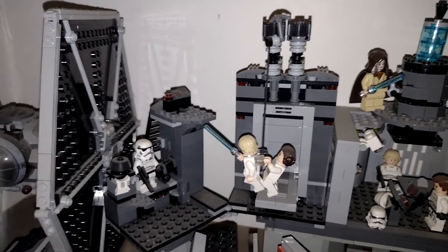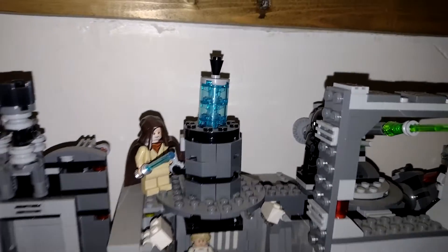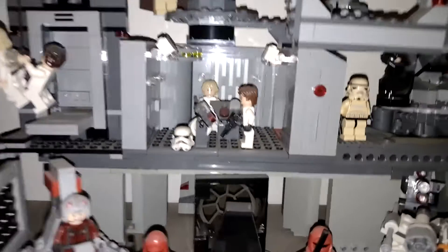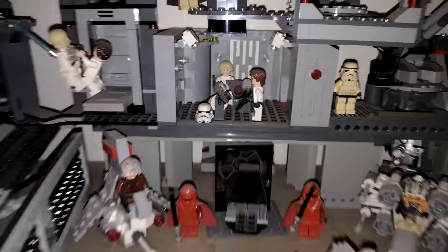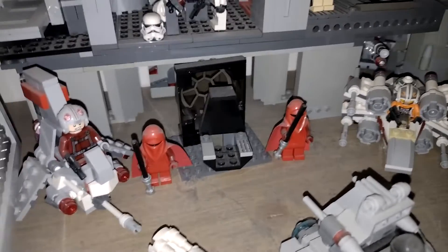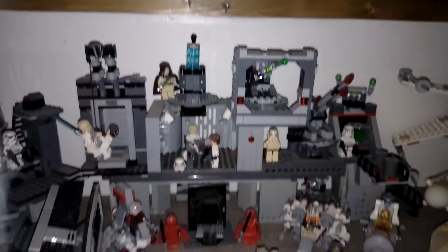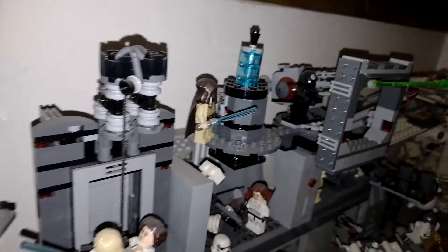We've got Luke and Leia swinging on the Death Star Escape, Obi-Wan up there — Escape from the Death Star with Luke and Han down there. That's the special edition Death Star Escape one — it's only available if you entered a little raffle and then bought it somewhere. There's the Emperor's Chair there, and a couple of the anti-aircraft guns and bits and pieces. That whole section is a bunch of different kits put together with some extra grey Lego for height.